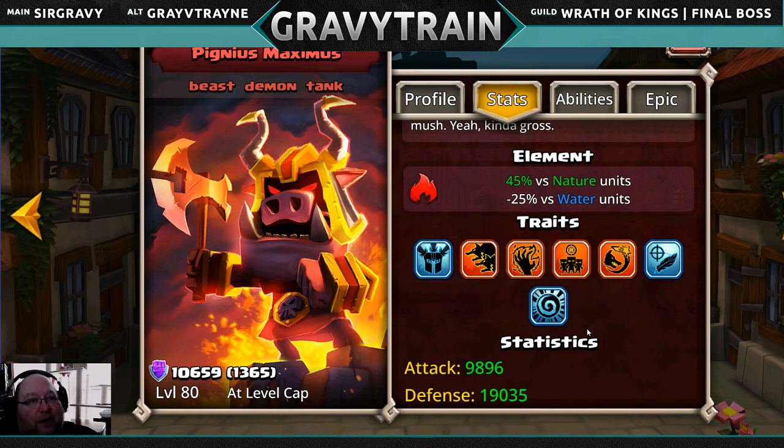You can definitely run him with Solaris. He could probably run fairly well with Solaris, Grognug, and either Leo or Gortusk or something. But I mean, there's not a lot of DPS there, so I wouldn't really go that route. I'd stick to keeping him with demons.